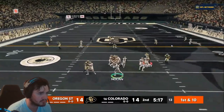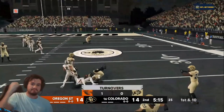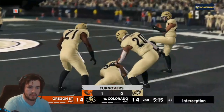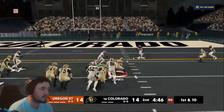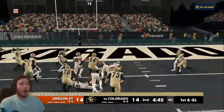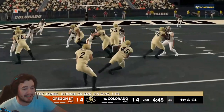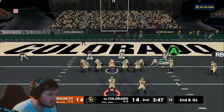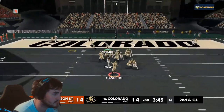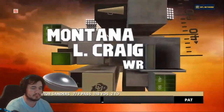Still 14 to 14, next possession Colorado needed to stop on defense and they got that with another interception. The defense played well this week. Big job there — Colorado has a chance to take the lead. P. Jones makes the guy miss, breaks a tackle, bounces outside and gets Colorado into scoring position. A couple plays later, Sanders finds L. Craig across the middle on a crossing route for a touchdown. Colorado goes up 21 to 14.